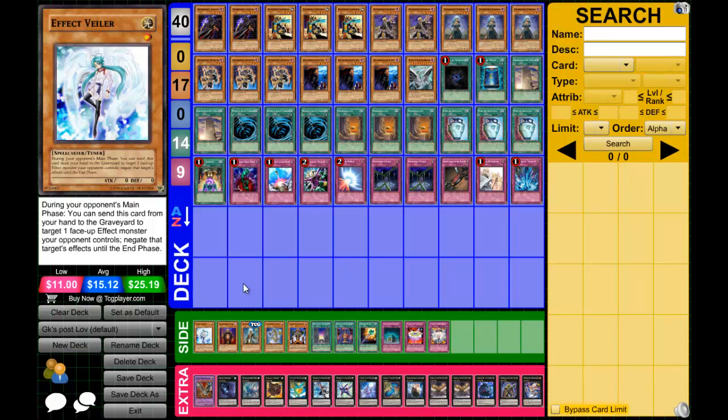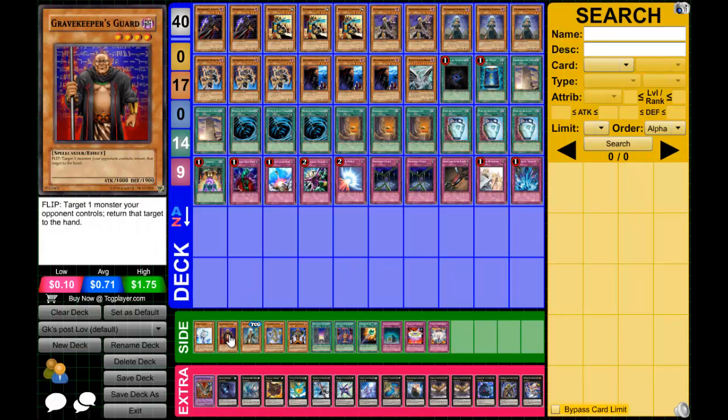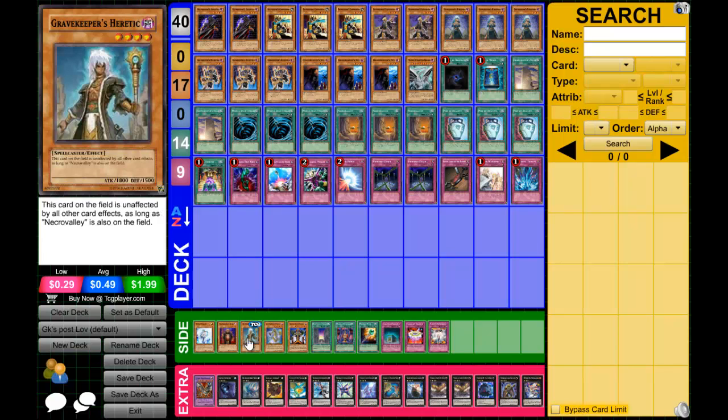You could main deck double Valors — take out the Malefic Cyber End and a Commandant since you don't need three, and instead of rank threes throw in some synchros. Gravekeeper's Guard is really good — it bounces a card when they flip it, and he's 1900 defense without Necro Valley and 2400 with it, so not much gets over him.